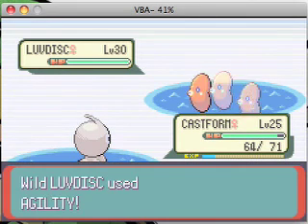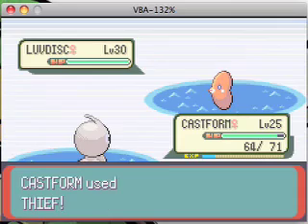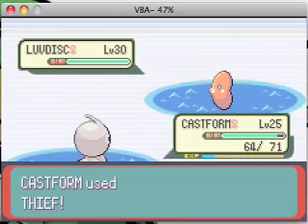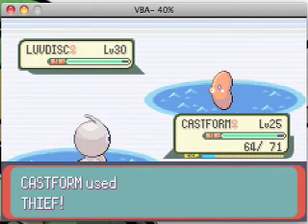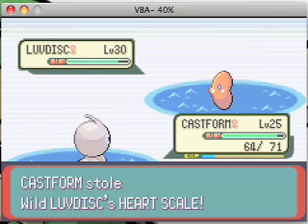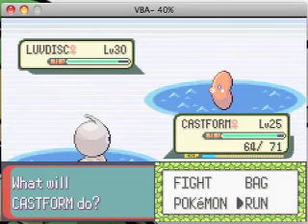Anyways, use Thief or another item-stealing move and let it do its magic. It's 80% of the time that every Luvdisc you get will have a Heart Scale. So there's only a 20% chance — 20 out of 100 Pokémon — that it won't.